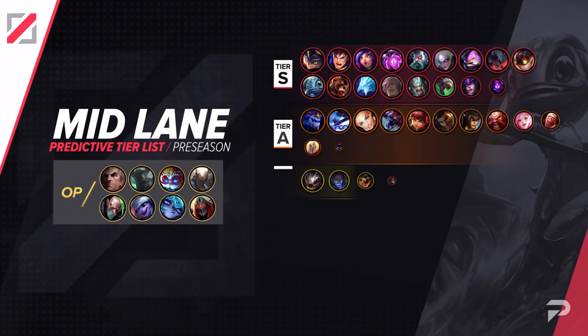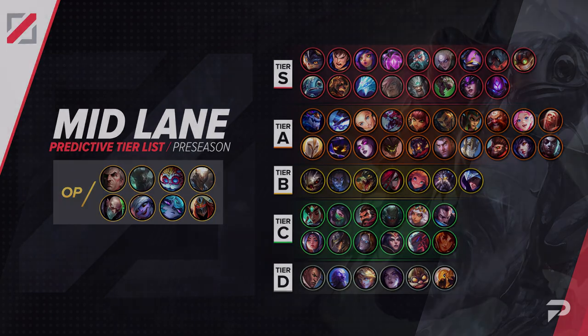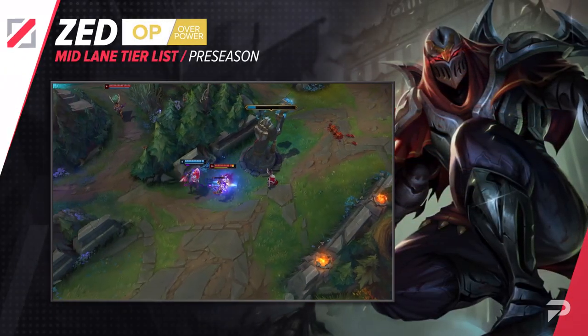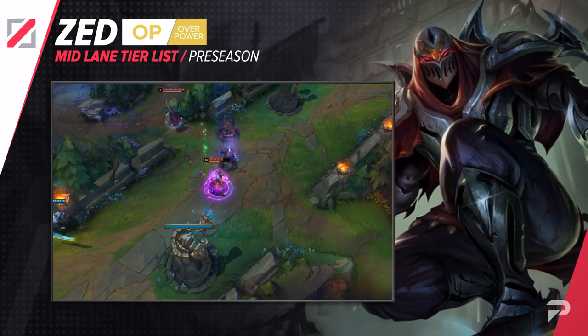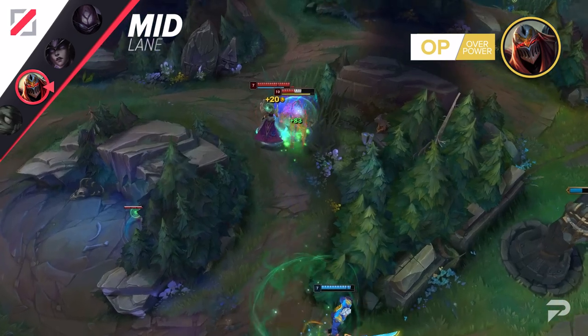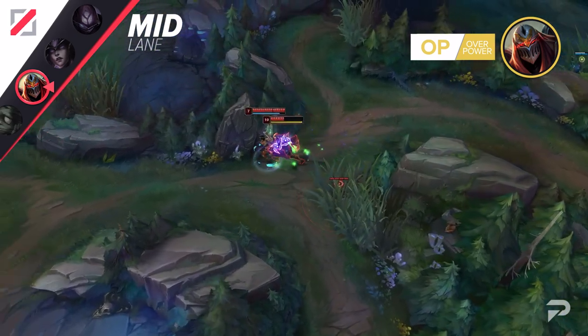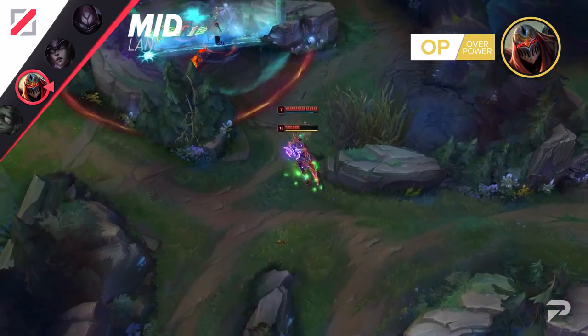Now here's our mid-lane tier list. Zed has virtually no losing matchups — the few champs that he struggles with are off-meta picks you basically never see, along with Anivia. If you just ban her out, you're all but guaranteed a winning lane. And with Zed, getting a winning lane is all you really need to win most games. He's still the definition of a champ that can take an inch and turn it into a mile — just a small lead is all you need to start roaming around the map and one-shotting foes over and over again.